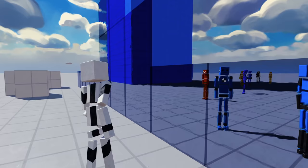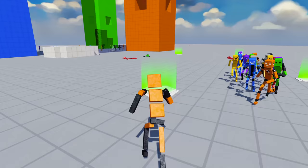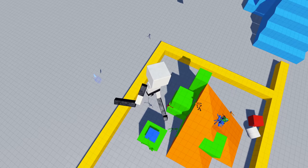For you pyromaniacs, destructible objects will set each other off when placed next to each other. The new telepads will teleport you or your Ragdoll companions wherever you like. But my favorite new items are jump pads.